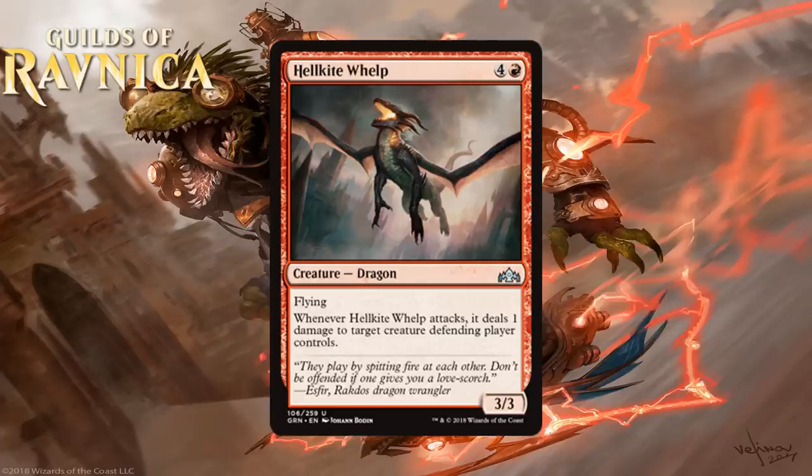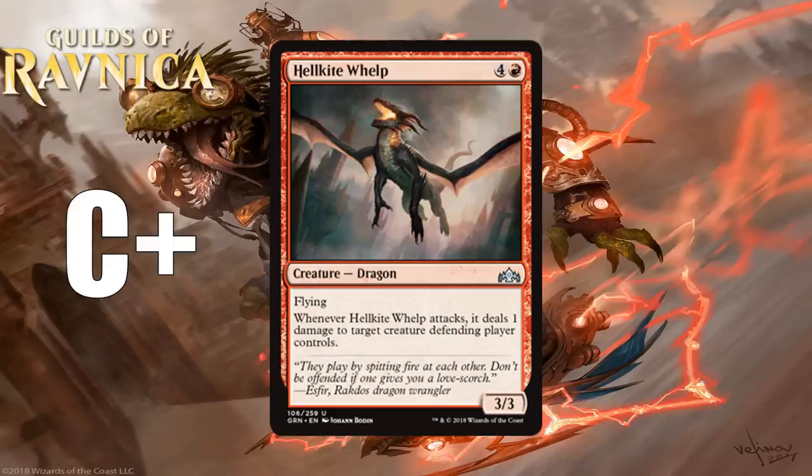Next we have Hellkite Whelp, which for 4 generic and a red is a 3-3 dragon at uncommon. It has flying, and when it attacks, it deals 1 damage to target creature the defending player controls. A 5-mana 3-3 flyer is all right, and adding the ability to take down X/1s is nice. I wish it could also do 1 damage to the player, which would push it higher, but even without that it can kill X/1s and may make other attacks into favorable trades. This is a nice curve topper for red decks — I think you always play it. I'm giving it a C+.